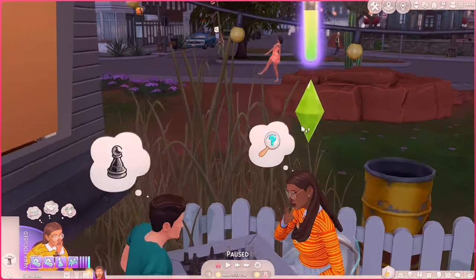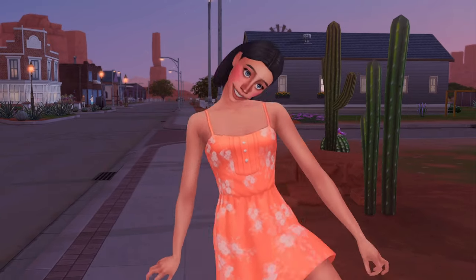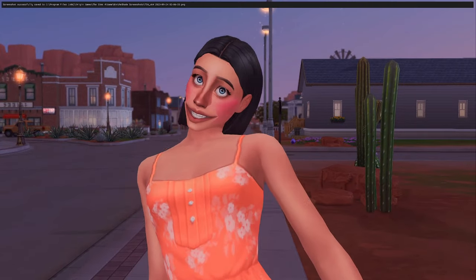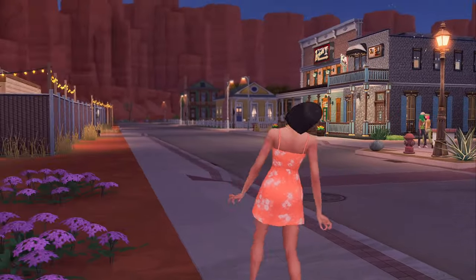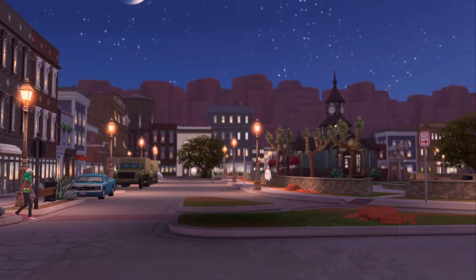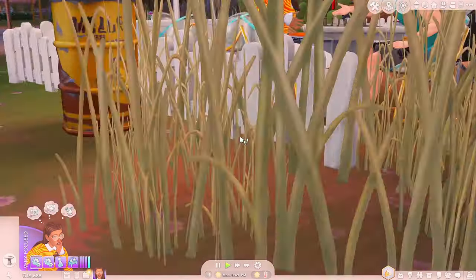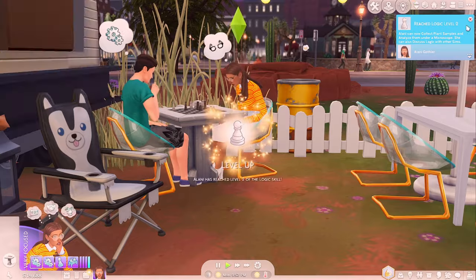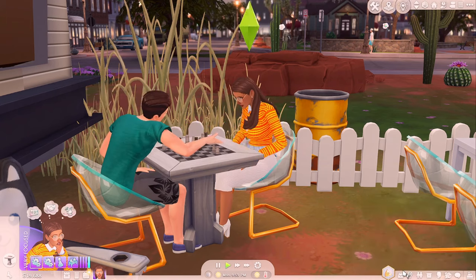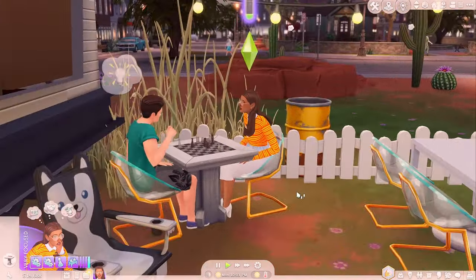Oh my goodness — this world is so pretty, like I know there's a crisis going on but wow, especially at night. Someone's just casually walking by. Okay, I got distracted. Level two logic! I don't want her to get too tired because I want her to explore a little more in the secret lab tonight. Her Focused moodlet is helping with the breakthrough and the skill.